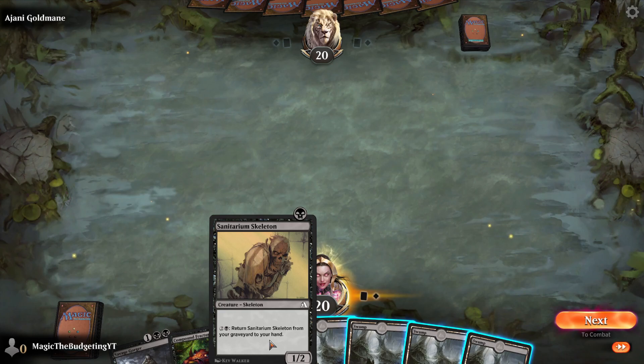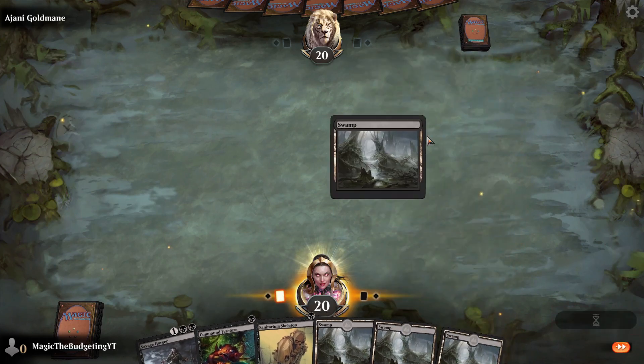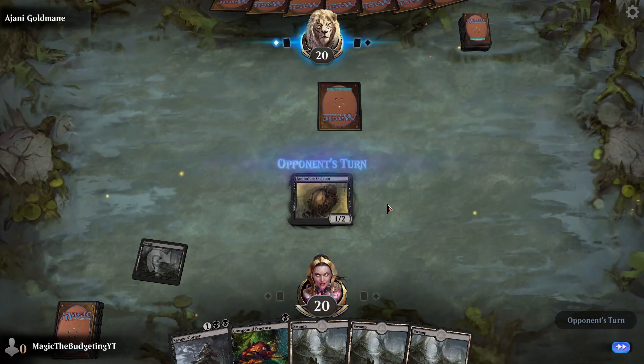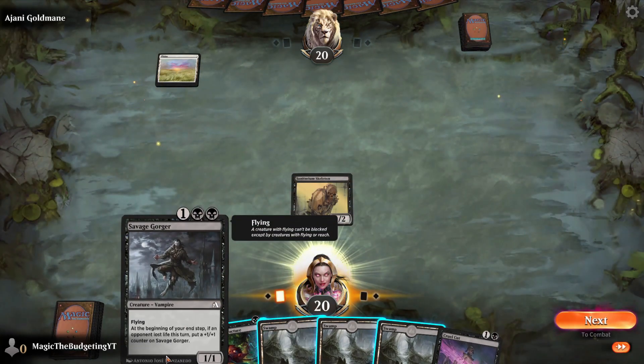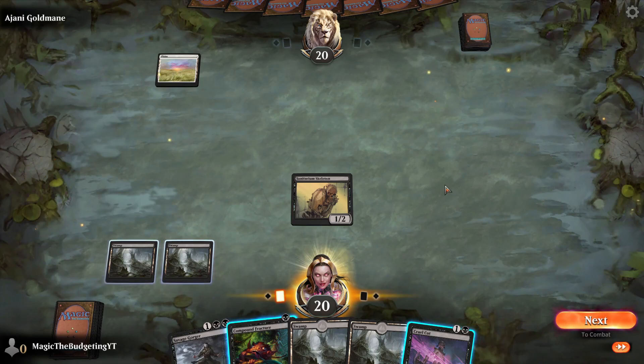The key card here is the Sanitarium Skeleton. You can return it from the graveyard to your hand, which gives you great value. Let's drop our Swamp and get the Skeleton on the board. Now, the card we're going to combo this with is the Savage Gorger. At the beginning of your end step, if your opponent lost any life, you put a plus one, plus one counter on the Savage Gorger. We'll drop our second Swamp.